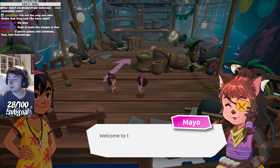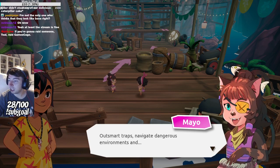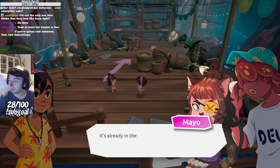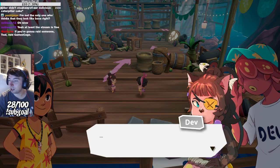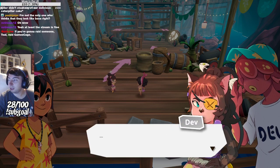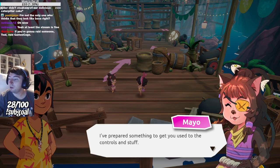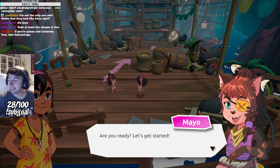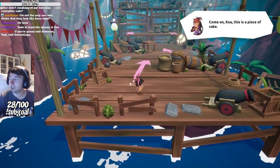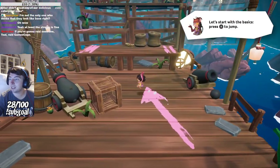Welcome to the Koa and the Five Pirates of Mara demo. 'Outsmart traps, navigate dangerous environments...' Dude, I'm not going to read this whole thing — it's already in the Steam shop description. Because you don't pay me enough for this. Actually, you don't pay me at all. Anyway, I've prepared something to get you used to the controls. Are you ready? Let's get started. Oh my god, it's so cute. Your run animation is super cute — look, walk animation. That's amazing.